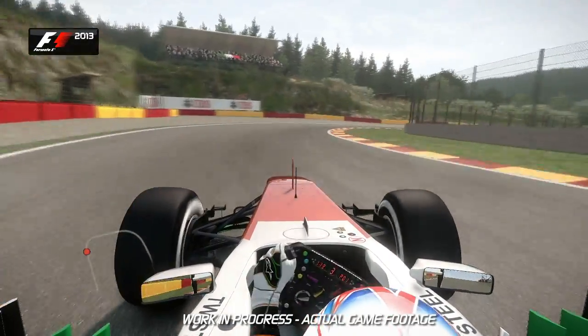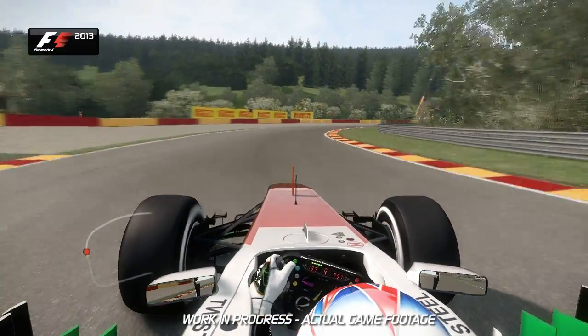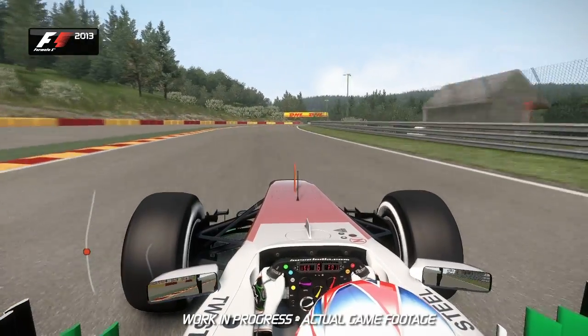Now bring the car over to the left-hand side again. Straight-line braking into 2nd gear. Use all of the kerb available on the exit before turn 15 — this is a really vital corner to get right and carry that momentum onto this really long winding straight.